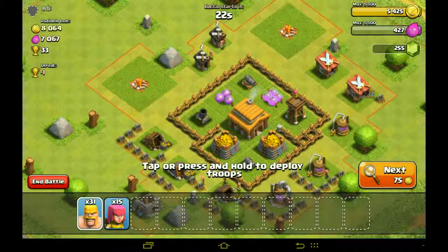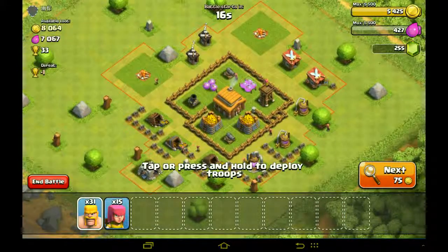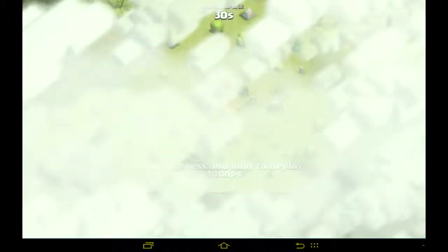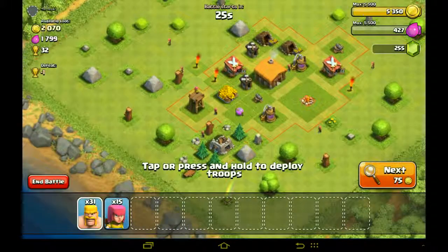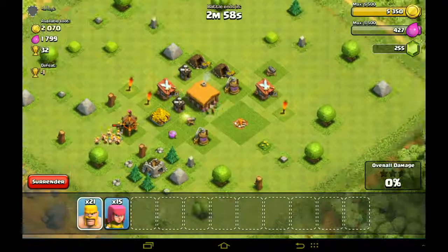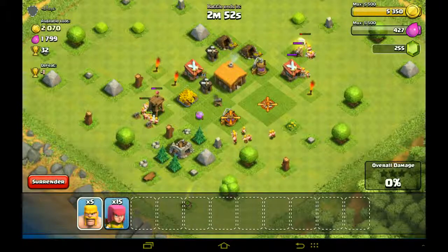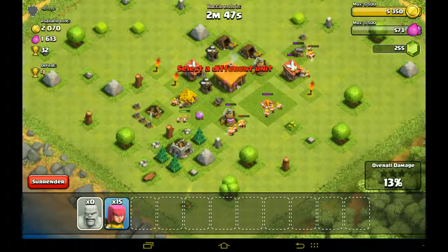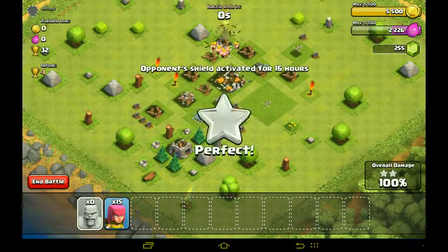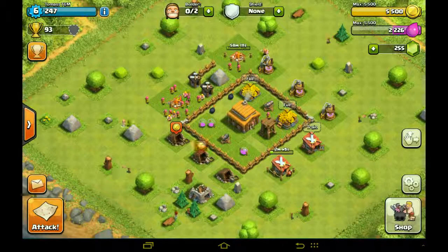Should we go for him? No. All I want is trophies — I don't really care about loot. And we are full on gold anyway. He's too strong for us for now. Oh look at that, that's easy — let's go for him. Our troops were still building and I just went for attack. Oh well. I might leave my archers actually. We lost only 31 troops.